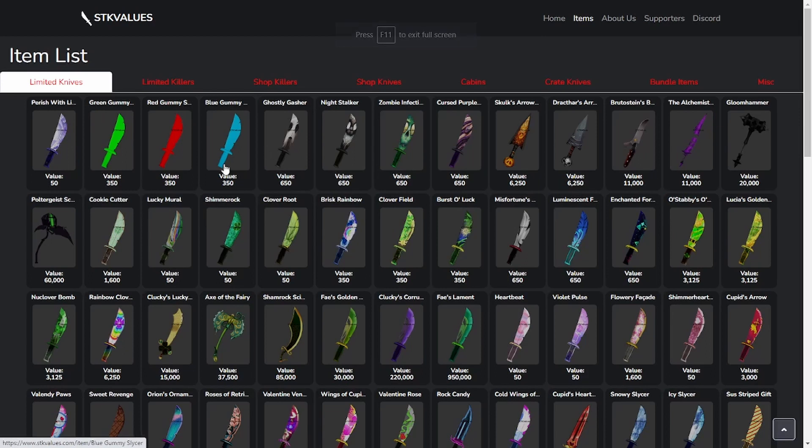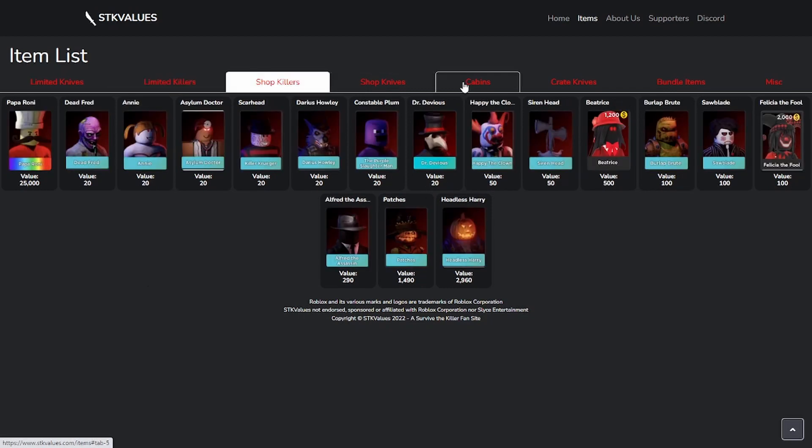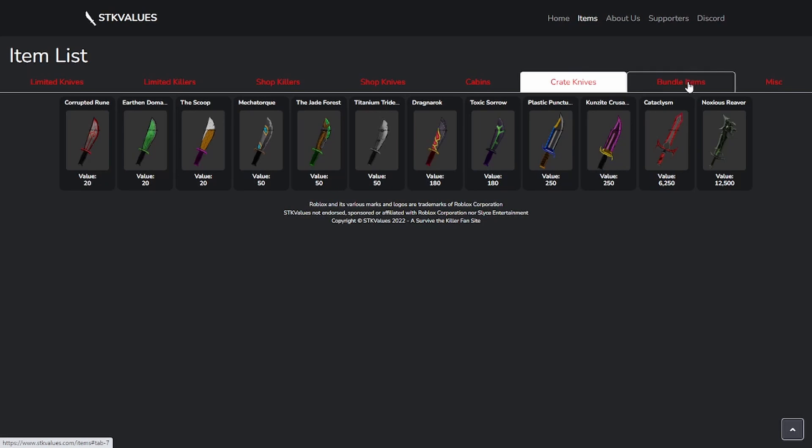They also have other sections — not just knives, but they also have the killer's values, the shop killer values, the shop knife values, cabins, crate knives, all that stuff. It's all up here, but I'll leave a link in the description of this value list so you guys can find it. But that's my first tip, and the most important one: always knowing your values is how to get a win trade.